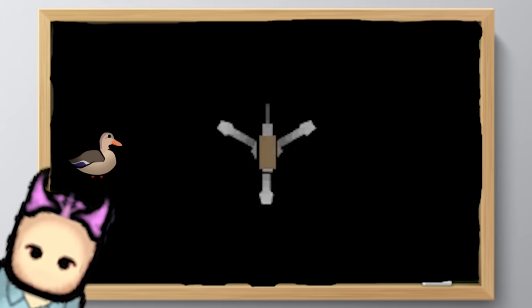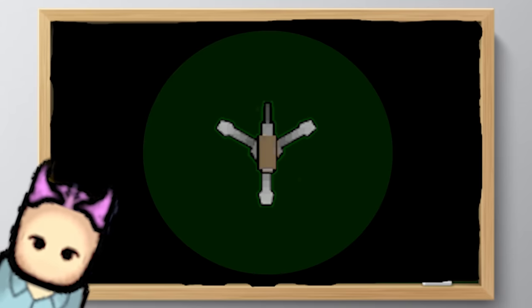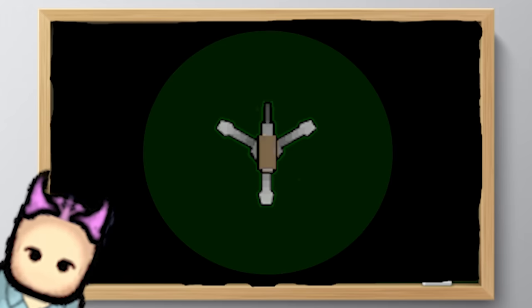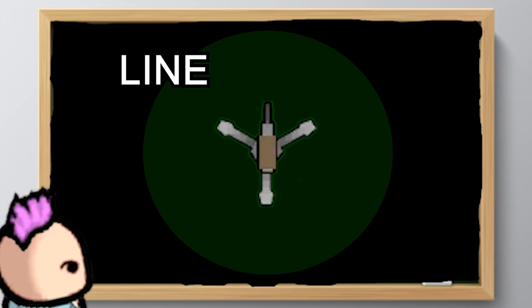Moving back to guns — if you were to make the killbox turret-based, first check the range of the turrets you want to use. I recommend keeping them just at the edge where the turret can fire and where enemies come out. Any further in and the turrets will fire into the one-block entrance, making it hard for shots to hit and usually wasting bullets.